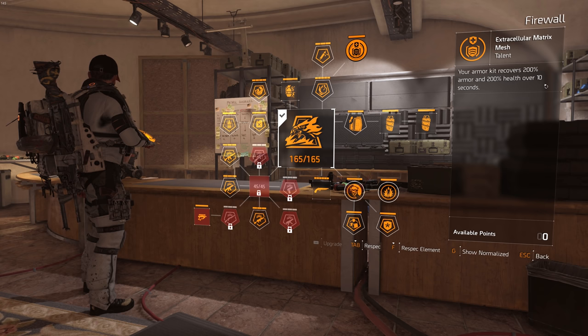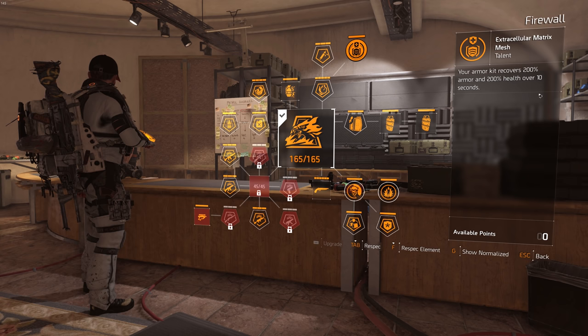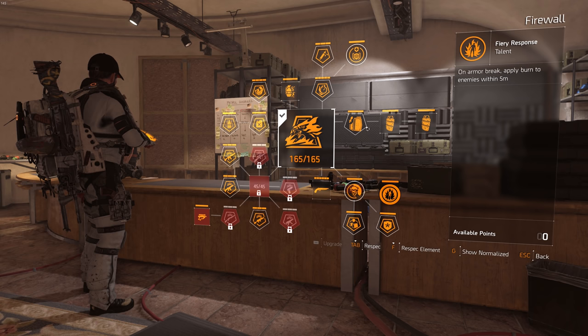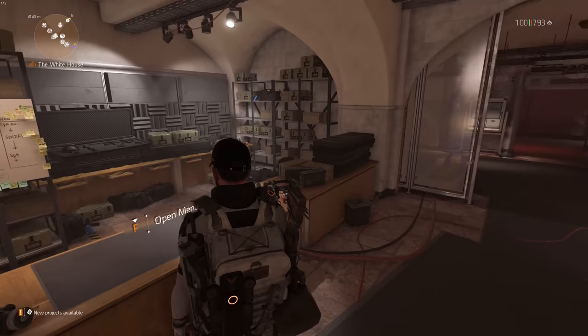The armor kit is pretty strong as well — 200 armor and 200 health over 10 seconds, so over time instead of instant, which can be really powerful if you cheese it. As soon as you take damage and somebody wants to fight you, you can use the armor kit and phase tank them. It also has health on kill and burn duration, but it's mainly the armor-on-break burn and the armor kit that I think are super strong. You could play other specializations depending on your build, but for this build I would definitely go with Firewall.